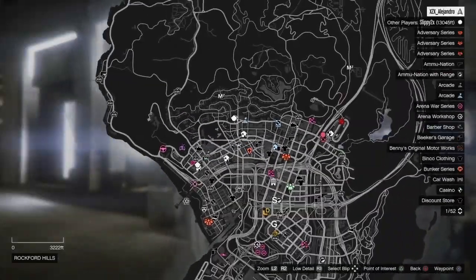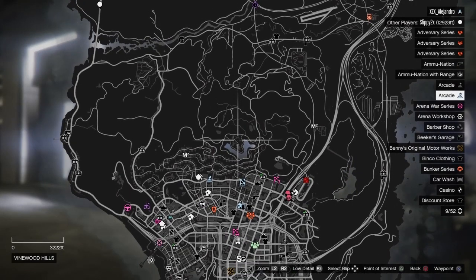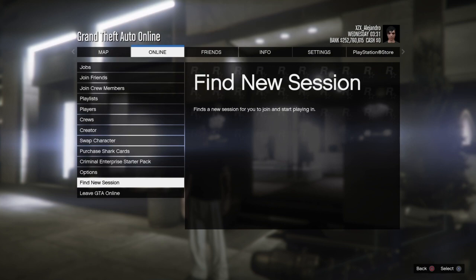Open your map and see if you have any blue jobs. If you don't have any blue jobs on your map, find a new session — back out, press your pause menu, go over to Online, and find a new session.